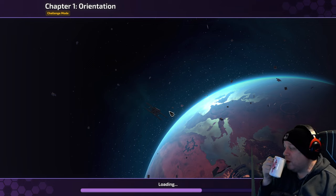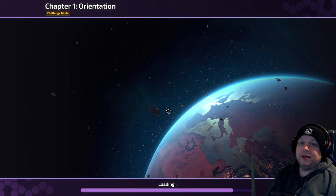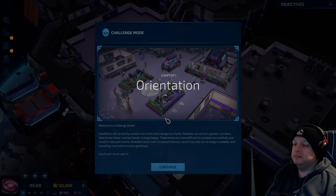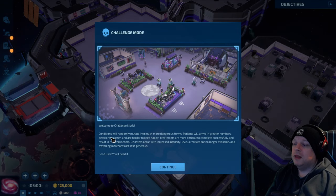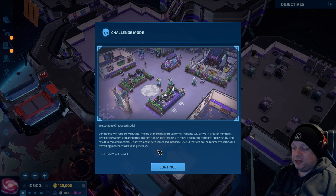But if we beat challenge mode, what do we get? Chapter one should be the easiest example for the game. Let's see. Okay, welcome to challenge mode. Conditions will randomly mutate into much more dangerous forms. Patients will arrive in greater numbers and deteriorate faster, and are harder to keep happy. Treatments are more difficult to complete successfully and result in reduced income. Disasters occur with increased intensity. Level three recruits are no longer available.